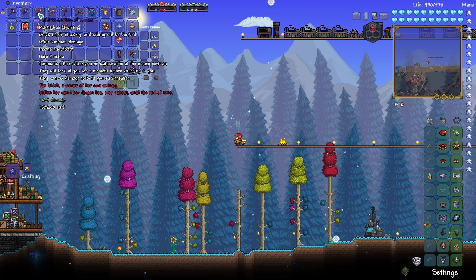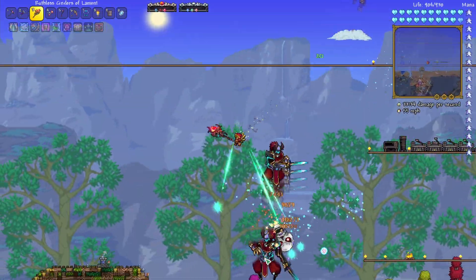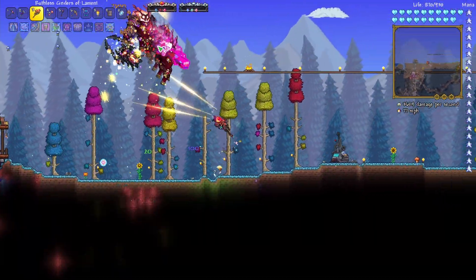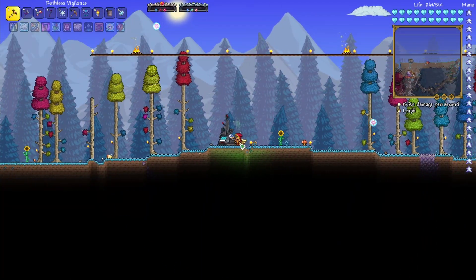This one summons either Cataclysm or Catastrophe. They will look at you for a moment before charging at you — you can do damage to both you and enemies. Let's see how much damage this thing does. With a whole bunch of them summoning, it does a little bit more damage. And I think that's pretty much all the upgrades we can do.